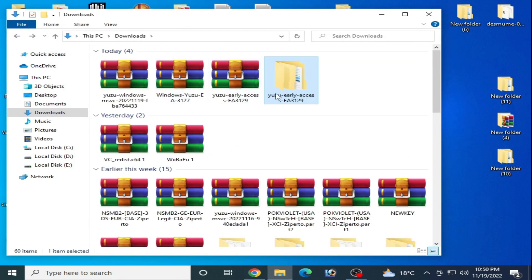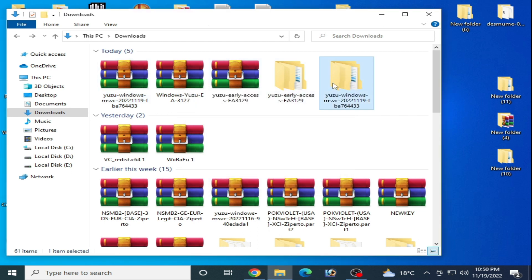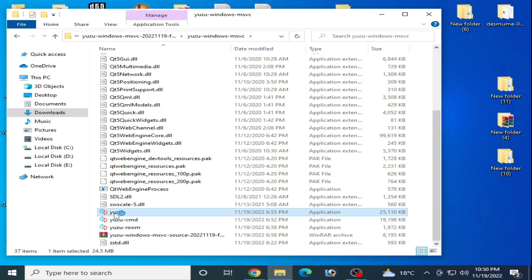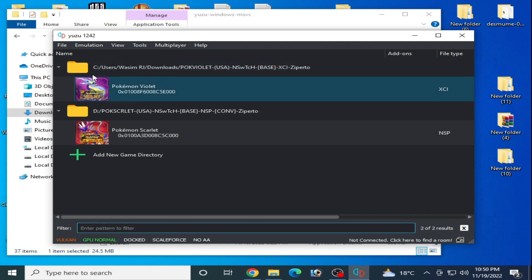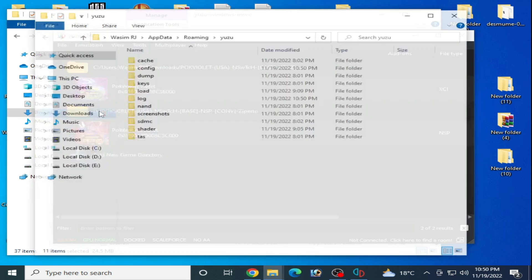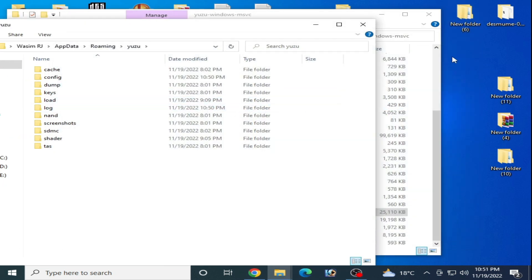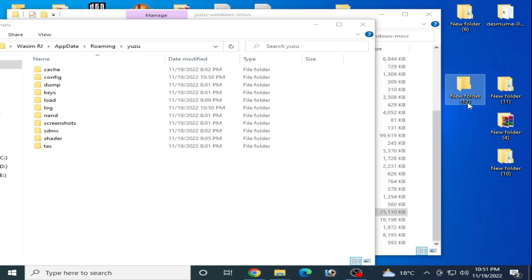I have different versions of the Yuzu emulator — I have the mainline build and early access different versions, as you can see. I extracted the mainline build Yuzu emulator file. This is very important: after updating your Yuzu emulator, go to File and open the user folder, then close your Yuzu emulator and create a new folder on your PC desktop and open this folder.